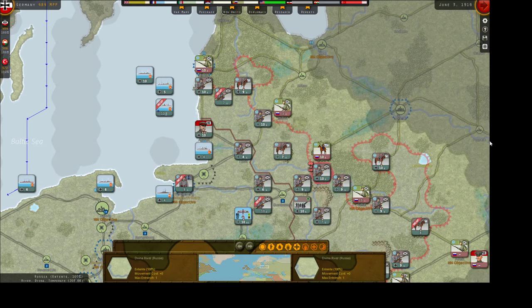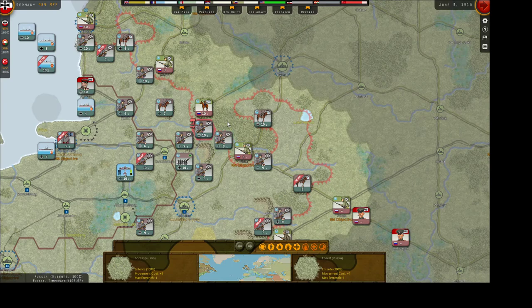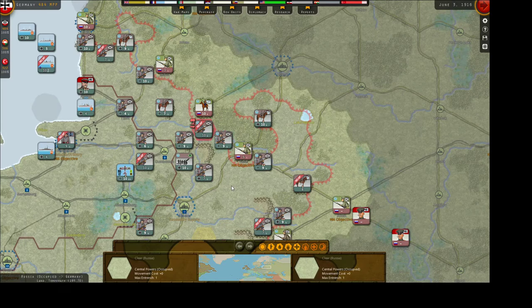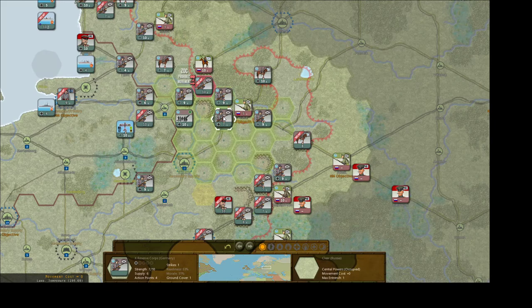Hindenburg — he can stay. We're not going to move that unit or attack there. They are fortified, so let's entrench and move the entrenchment value back there. We are not going to attack, but we are going to entrench. I wish I could have moved that up.